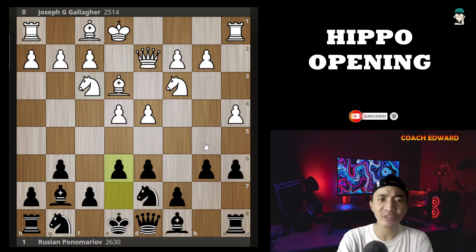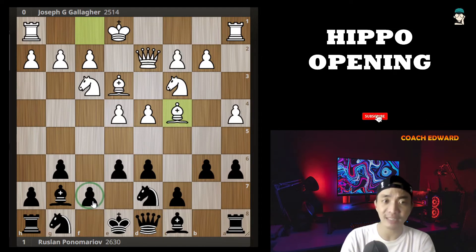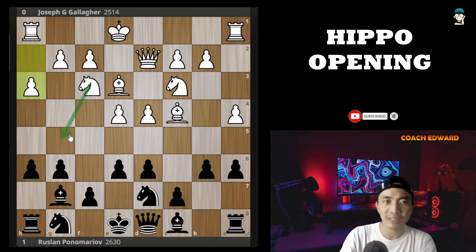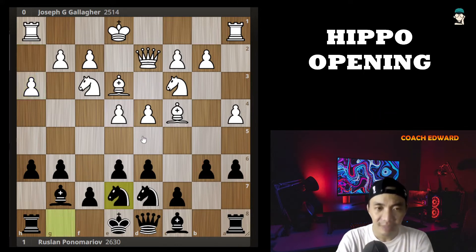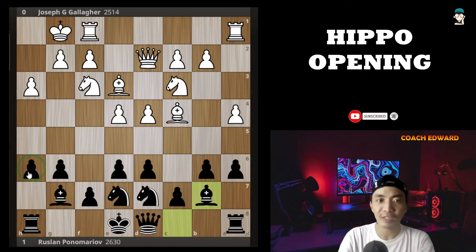Nf3, continuous development, improving position. Bc4, targeting the f7 square — every time you see Bc4 in this setup, the main target is that f7 pawn. e6 to prevent the quick f5. h6 so the knight can jump and target the center pawns on f7 and e6. Ne7, Bb7 — double fianchetto for black.